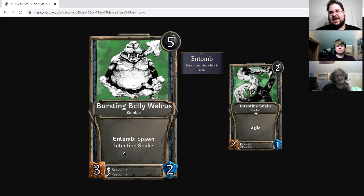Spike, what could be done to improve this? First, you probably want to drop it down by one or two mana — probably fine as a three-drop, truth be told. Just a three-drop 3-2 that when it dies drops an Agile token. That seems pretty solid. The design is a little awkward with the Agile unit dropping off an Entomb, because Entombs can happen over combat — so if the Bursting Belly dies in combat, you kind of waste the Agile. Maybe give the Intestine Snake something like Deadly instead, and make it a 1-1. Absolute love the art. Change the tribal types, drop it down to three, maybe make the snake a 1-1 Deadly.